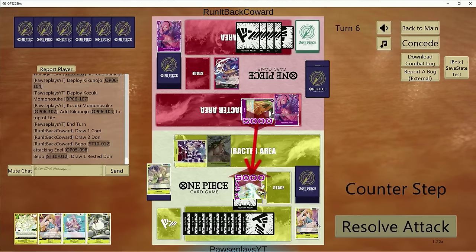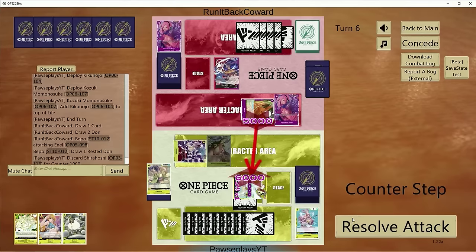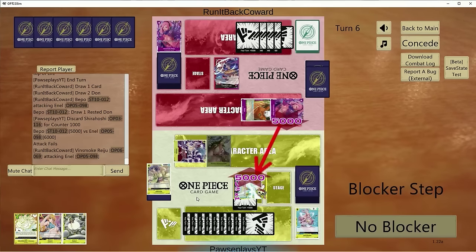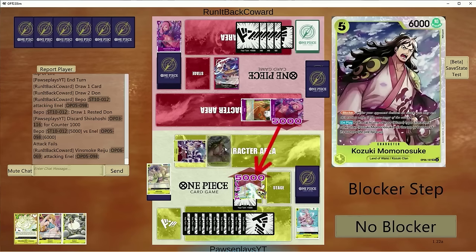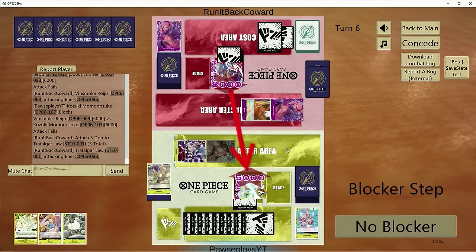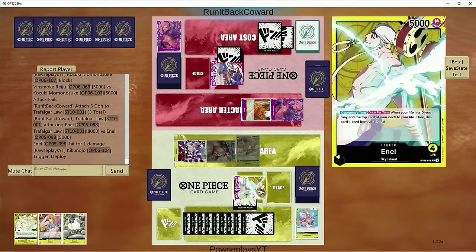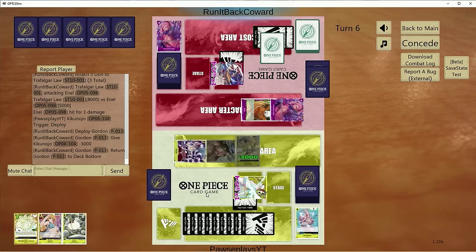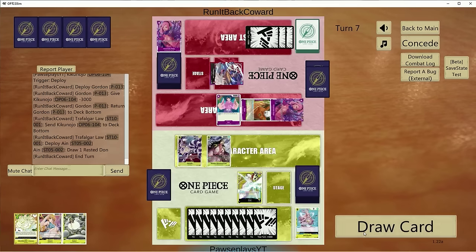Normally I'd rather get her off trigger or let her stay on board to attack, but in this case he's probably just going to bottom deck her anyway. At least having 2 life will allow us to survive this turn and hopefully win the next one, if Yamato also stays alive on board. He plays down Momo or Kikinojo — that was really well played.